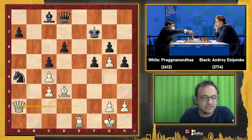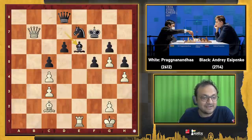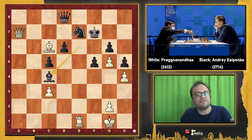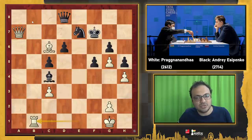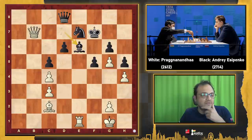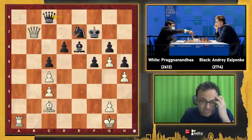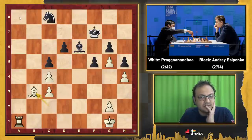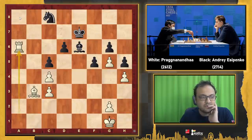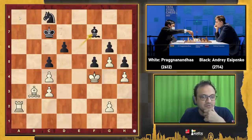So Qe2, Qd8, Qa2, Bd7 — somehow Esipenko managed to get his pieces together and hold it. But there was no doubt Praggnanandhaa was going to win sooner or later. Another way to win was Ba4, Bc4, Bc6 — the main point is you get ready for Rb1 to b8 — and now Rb8 coming up next, White wins. This could have been the fastest way. But Praggnanandhaa was careful — he played Ra1. You can't take on c4 because of Ra8 trapping the queen. Qc8 was played, Praggnanandhaa took, then took, Bb3, Ke7, Ra6, Kd8 — he brought the king in. Now it's not so trivial to win.